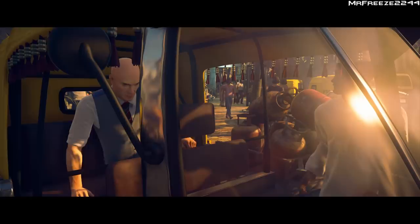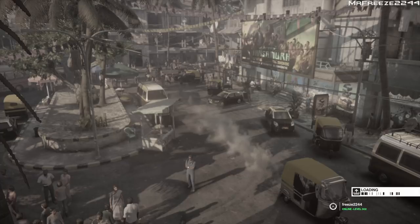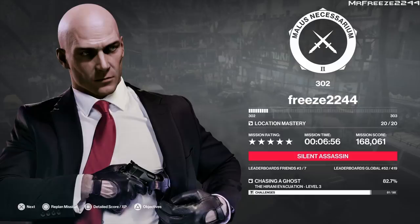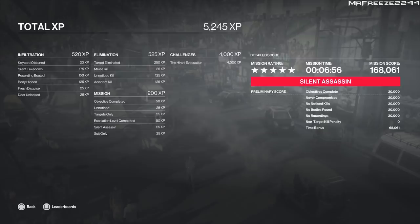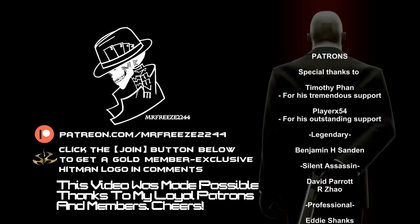Overall, the escalation had a creative idea having you take out all three targets via the elevator shaft, but it felt a little repetitive. I'm not a fan of this escalation, though I love the map and hope there are more escalations and elusive targets coming on it — I really want to unlock the suit with gloves. That's how you get Silent Assassin for all three levels of the Hirani Evacuation Escalation. Hopefully this helped you out — drop a like if it did and subscribe for more videos.